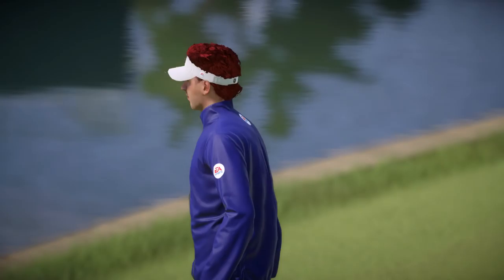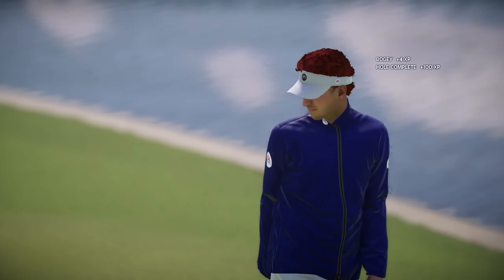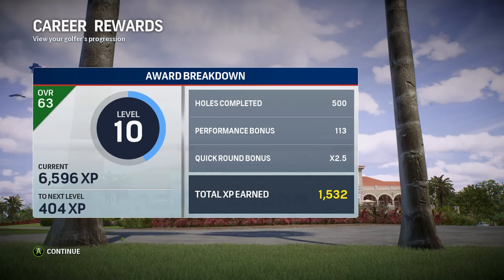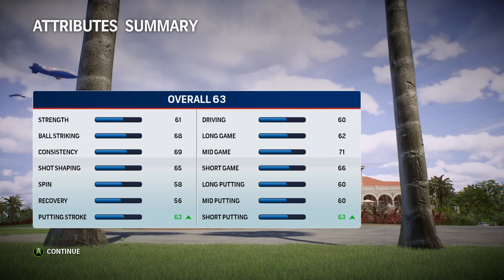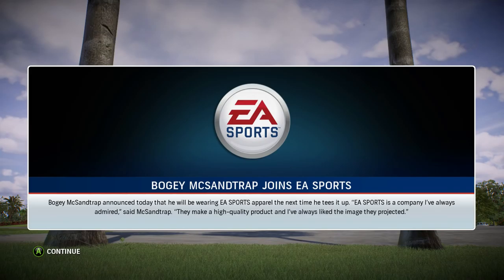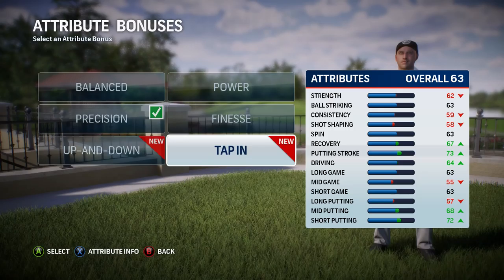Unfortunately kind of a sour note to end on. He ends up plus one for the tournament, which is nothing special. But he's 11th on the leaderboard and he most definitely has qualified to get his PGA Tour card — all he had to be was in the top 50. You can see the overall adjustments — he's at a 63 overall. Funny, putting stroke actually got an upgrade because it didn't feel like it. Bogey McSandtrap among web.com Tour graduates — he's earned his PGA Tour card for 2015 and is all set to go for the season. He joins EA Sports as his first sponsor, and also opens up two different attribute kinds: up and down, and tap-in.